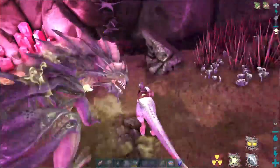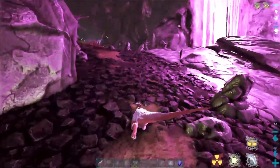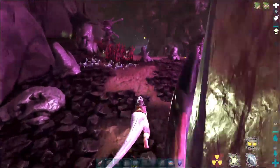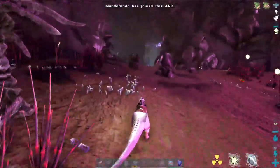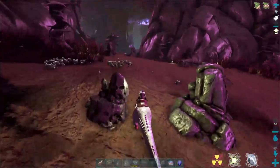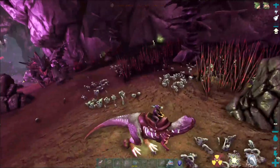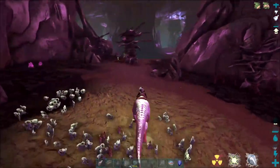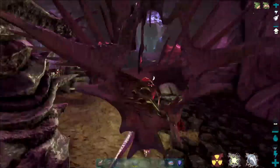A level 90 is not going to be good enough to tame. You could kill them down here pretty easily with a megalosaurus — you don't have to though. You can just bring them out of the zone so you don't waste your rad suit, which I'm going to do since I don't have a ton of rad suit left. As long as you have your light on, a megalo will absolutely chew through a reaper.